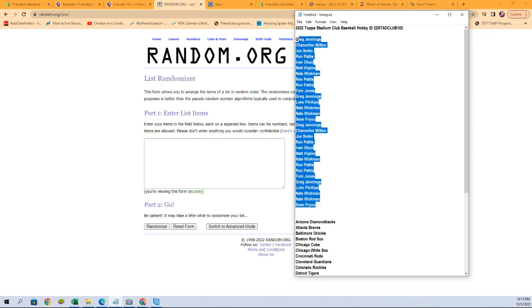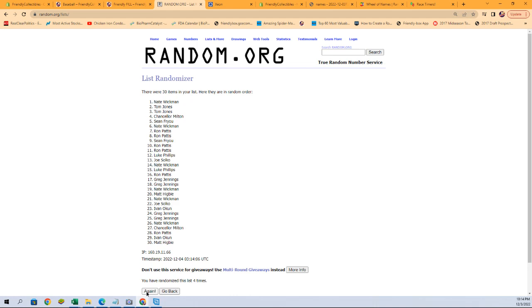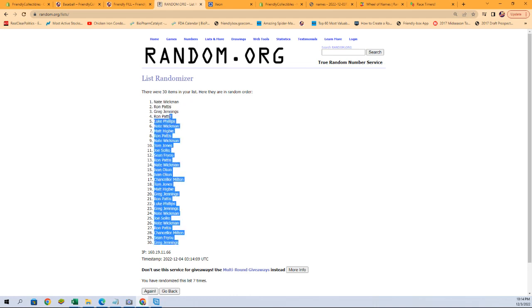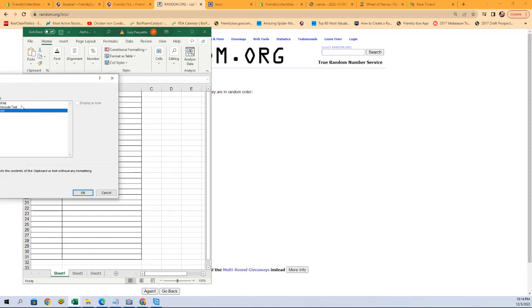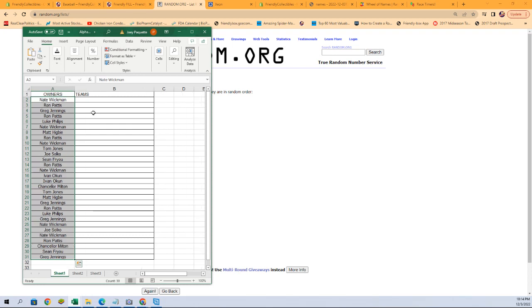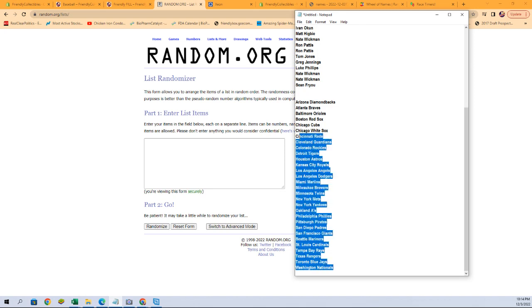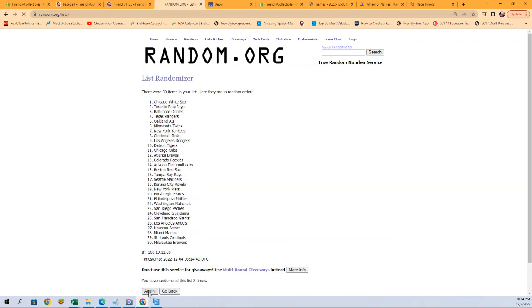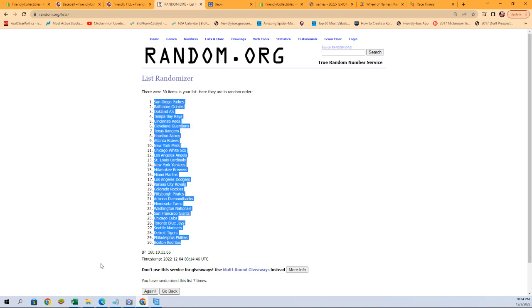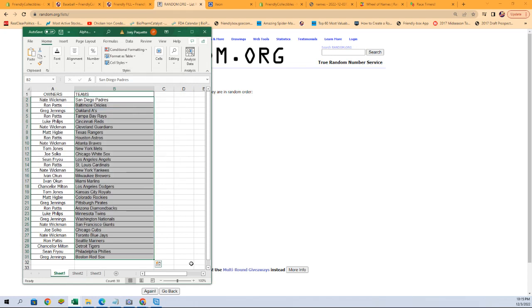Here are our owners — copy, paste, randomized seven times: layers one, two, three, four, five, six, and seven. Let's get those pasted in, give the names a little room, then go get a fresh randomizer and our team names. We'll randomize them seven times as well — one, two, three, four, five, six, and lucky number seven. Red Sox on the bottom, Padres on the top. And there is our lineup.